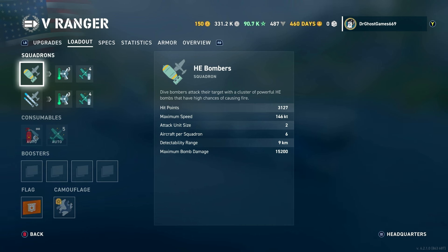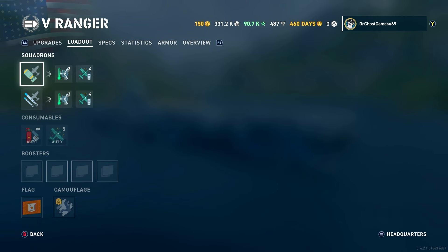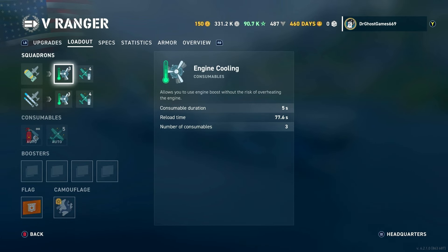For the HE dive bombers, the hit points are 3,100. Maximum speed is 146 knots. Attack unit size is two — that's how many planes go in to attack at a time — and a full squadron is six planes. Detectability range for these bombers is 9 kilometers and maximum bomb damage is 15,200. These are significantly bigger bombs than the Langley's.